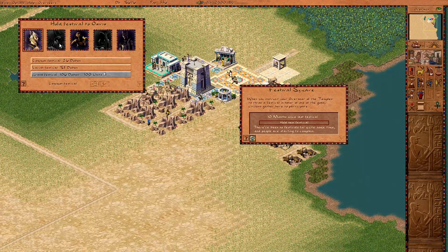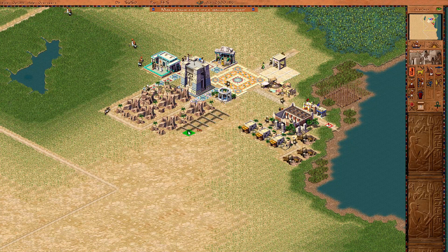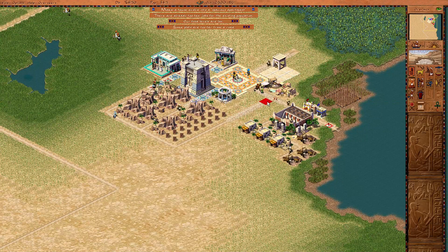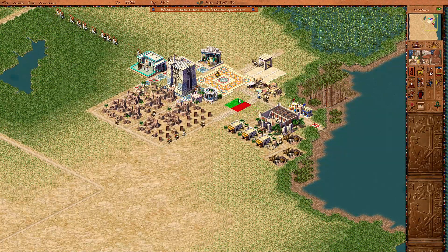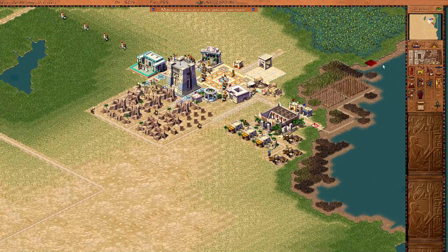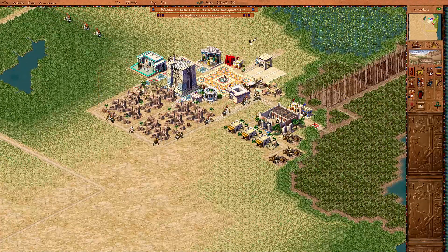So we'll have a festival. We'll hold it for one of the gods that we don't currently have a temple for — try and keep them happy so they don't end up accidentally smiting us. With this new extension down, I'm going to throw in some more of the maintenance buildings.